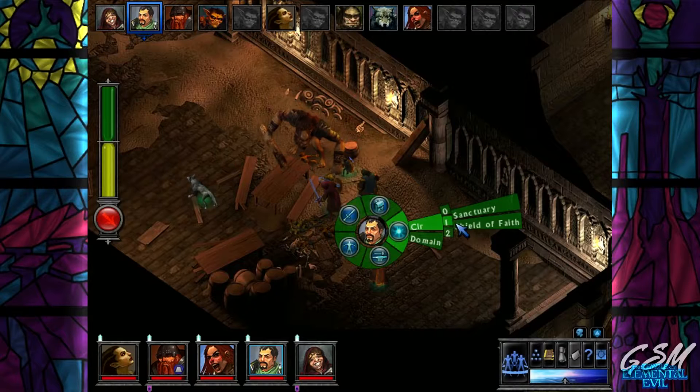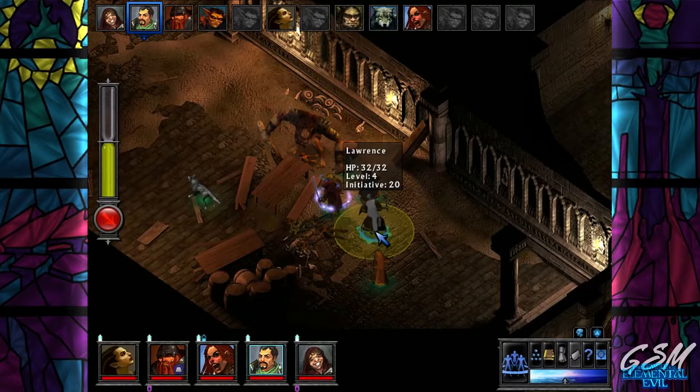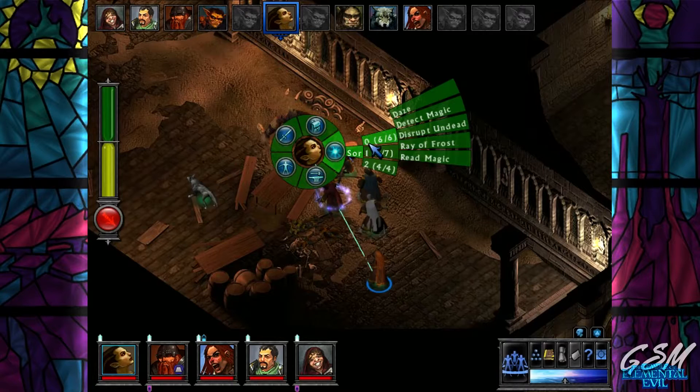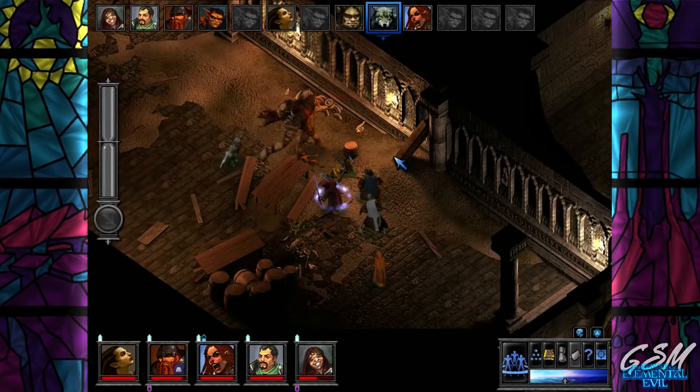Let's do Shield of Faith on Grosha - hopefully that makes her harder to hit. Try Daze - it just does nothing. Only 13 HP - that's not as bad.